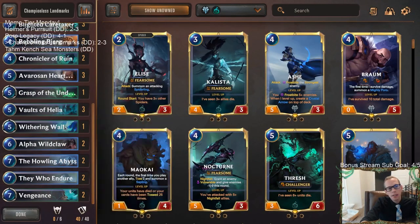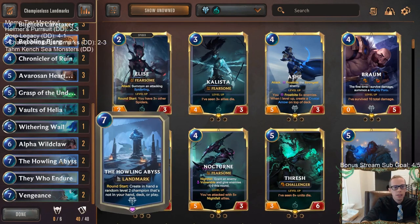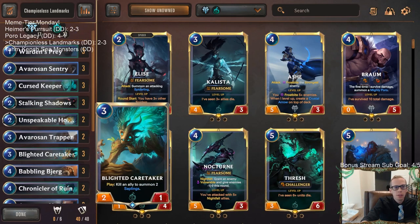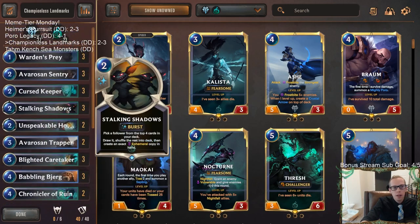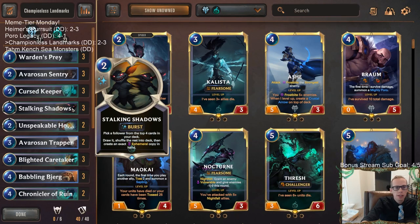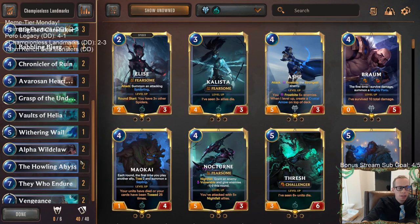I don't have Atrocity in here - just couldn't really fit it with the other stuff. Maybe Atrocity would be better than the Howling Abyss - we didn't ever play the Howling Abyss the whole time. It's hard to make a deck with multiple landmarks, and I just never really used Howling Abyss. That could be another option - playing Atrocity over the Howling Abyss for They Who Endure. But I liked our attack; we got to really outgrind other decks.